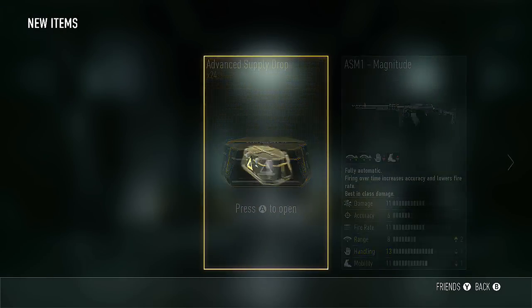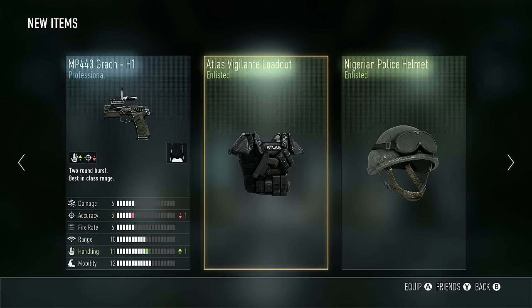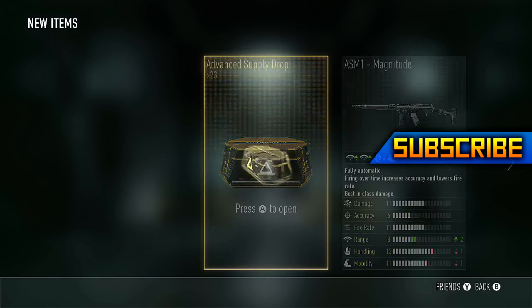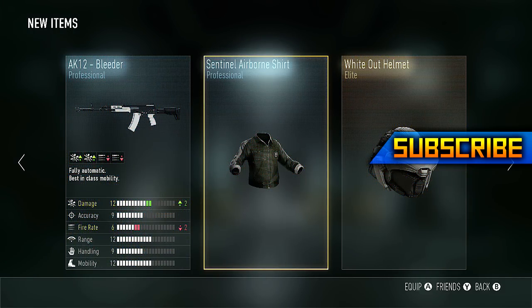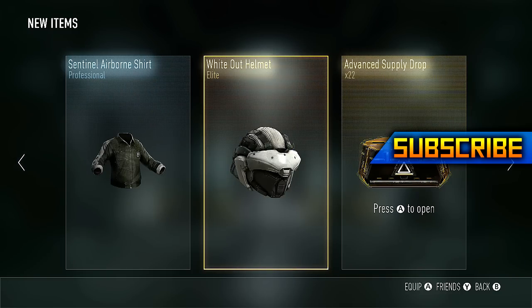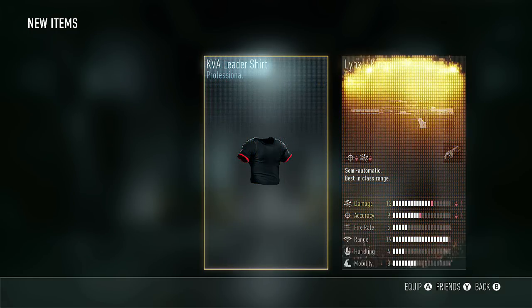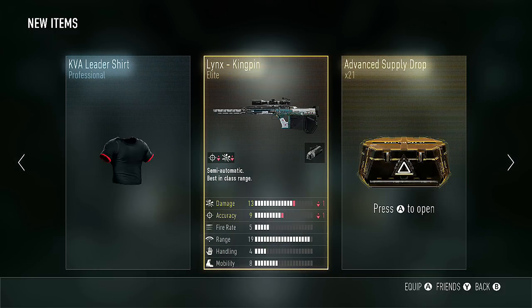What is going on everybody, my name is Connor but you guys can call me Spirit. Thank you so much for stopping by the channel. Today we have a super awesome video — we are opening 24 advanced supply drop crates here in Call of Duty Advanced Warfare. We end up getting 14 elites, which is awesome. We get the Boar Strike, a ton of awesome royalty gear, but we don't get any awesome guns like the Obsidian Steed, Inferno, or Speakeasy.